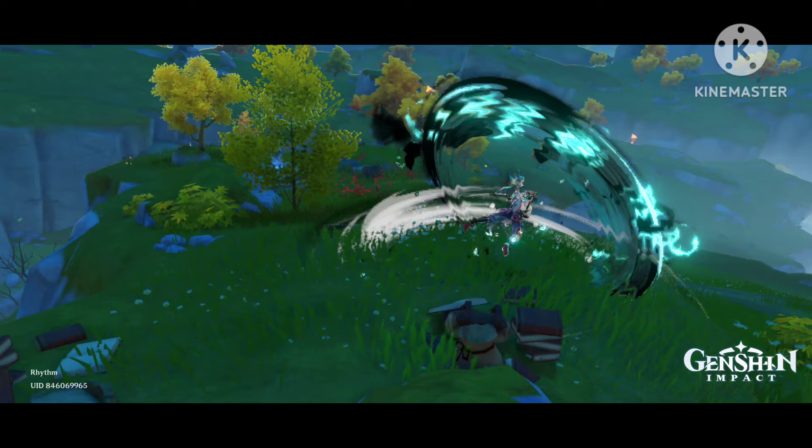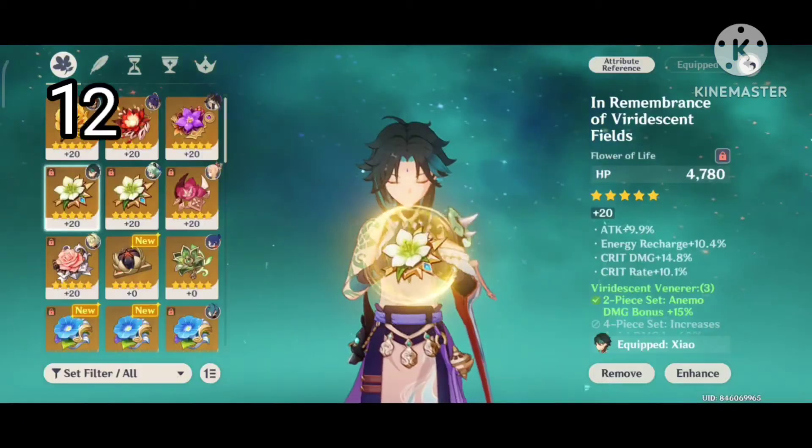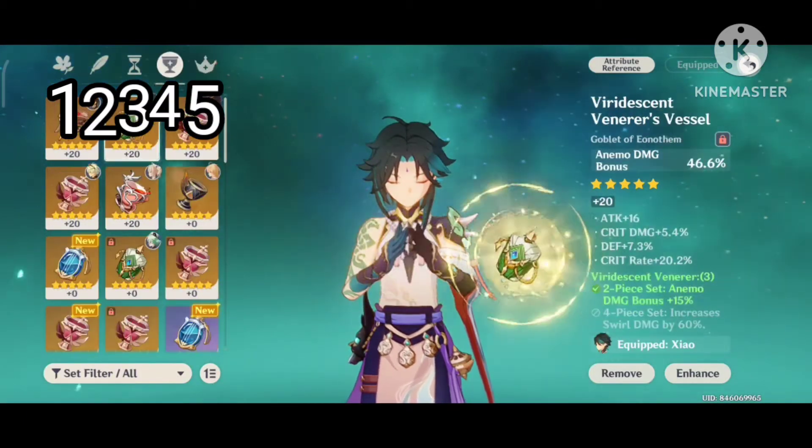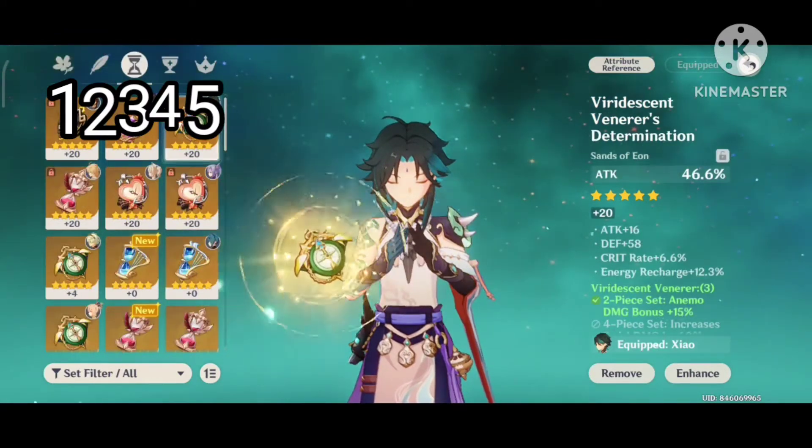Artifact main stats should be picked as follows. Option one: HP, Attack, Attack, Anemo Damage Bonus, Crit. Option two: HP, Attack, Attack, Attack, Crit.